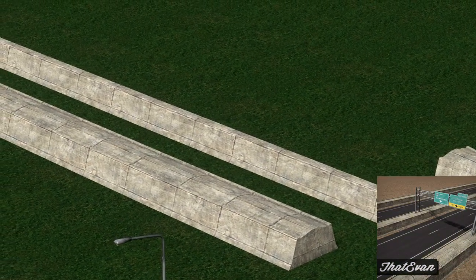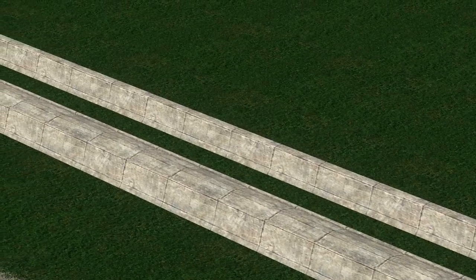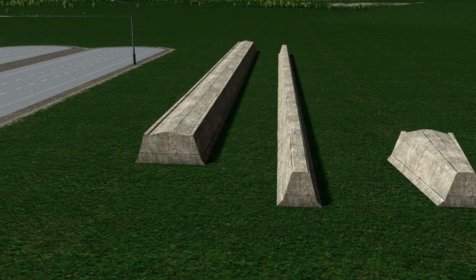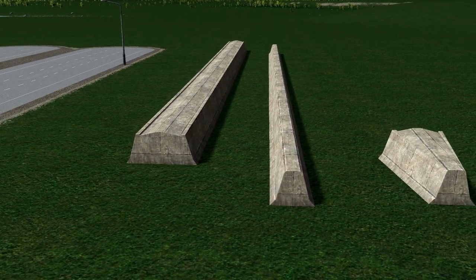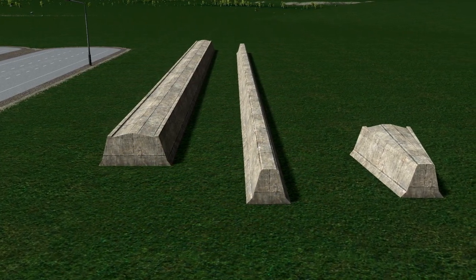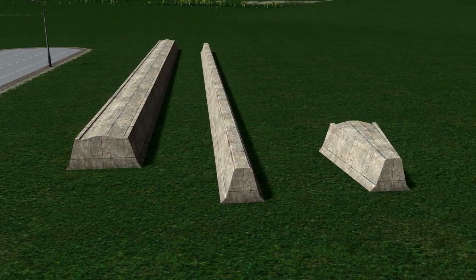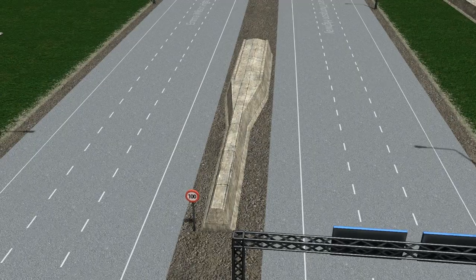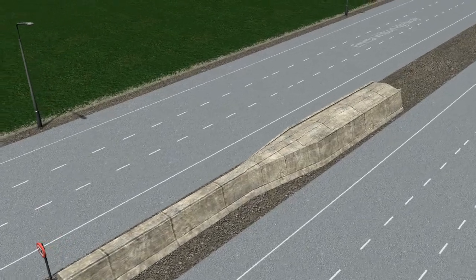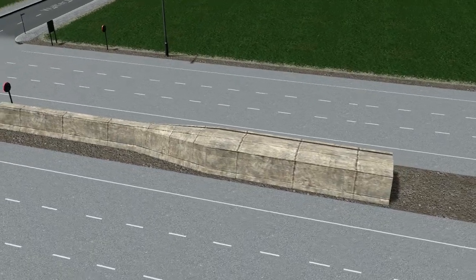Up next we have the concrete medium barriers by That Evan. These are essential for anyone who's into their motorway building and detailing. These are the central reservations — as we call them in the UK — including both a double-sided and single-sided version with an adapter to merge the two into one. The textures of the concrete look absolutely amazing and work well up against a highway, so if you're looking to expand your city this weekend, download this pack to make your motorways look a lot more appealing.